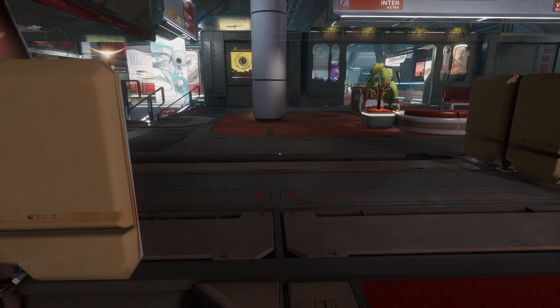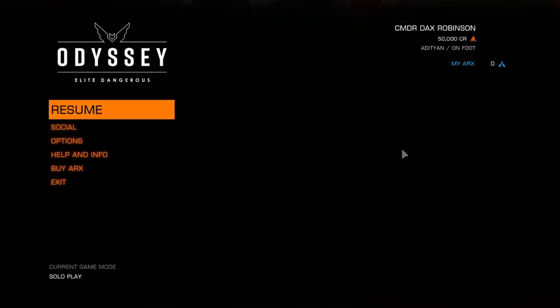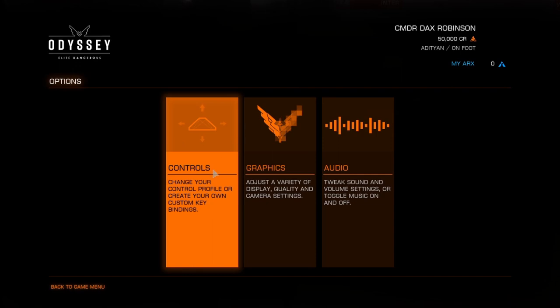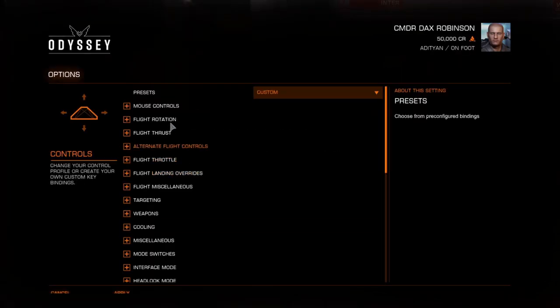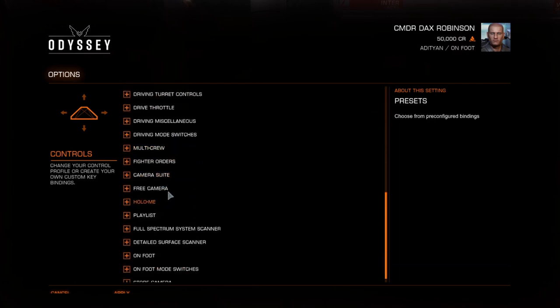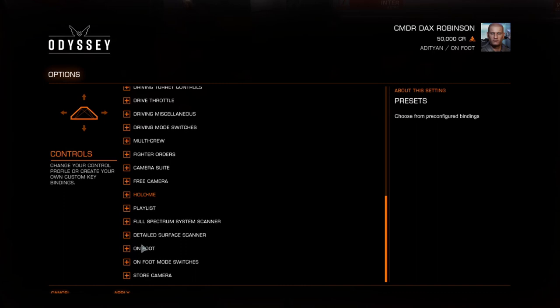What happens is your controls are not set up yet with Odyssey. So if you have the issue of not being able to move using the WASD keys, what you want to do is come down to — there is a new section here for on foot.